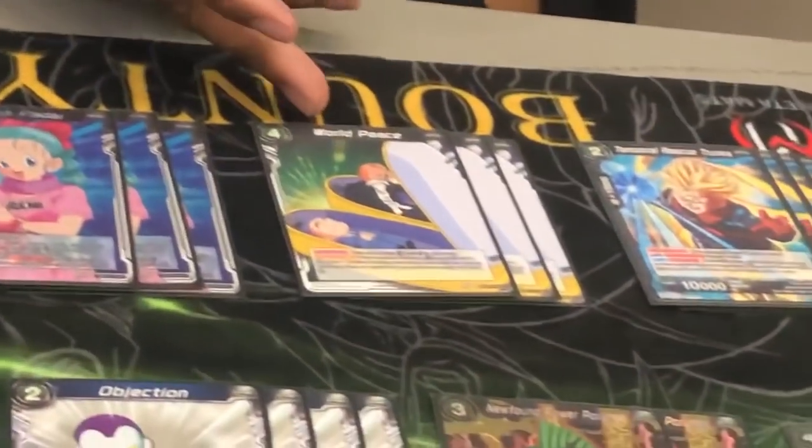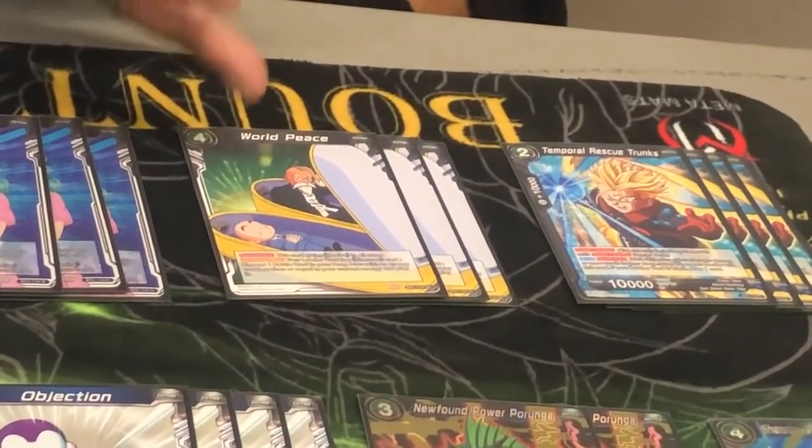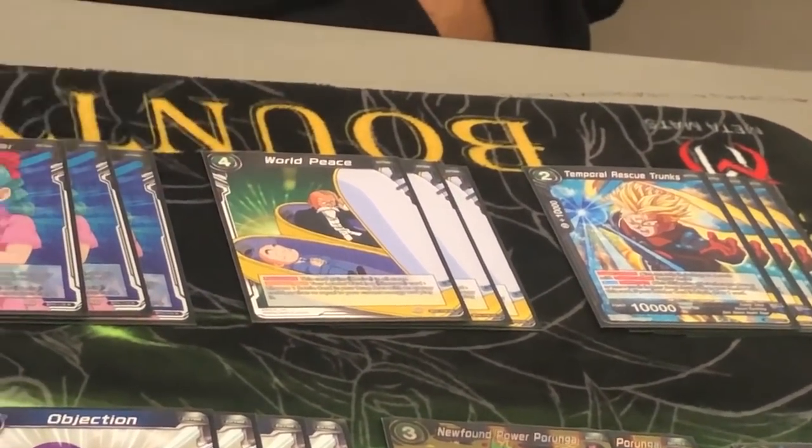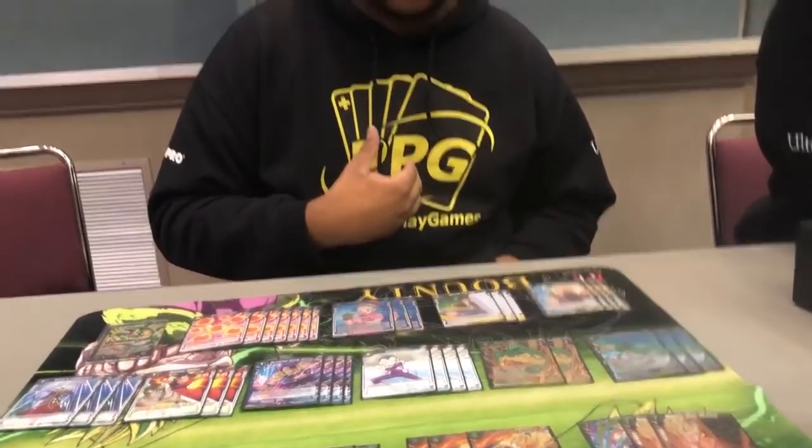World Peace is the only desire card in this deck. To get a desire in your discard pile you can't do it without the one-star ball, so when opponents did it he always pitched this card to awaken and get it back. What it does is summon a card equal to the cost of your energy, but you can reduce it to zero with your Shenron when it's awakened.